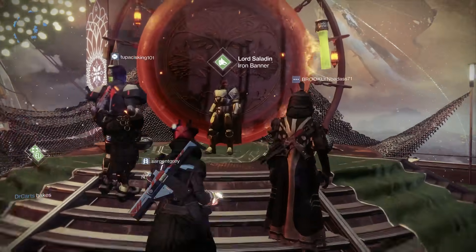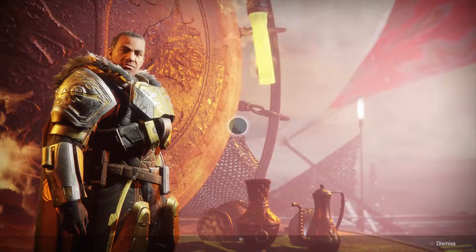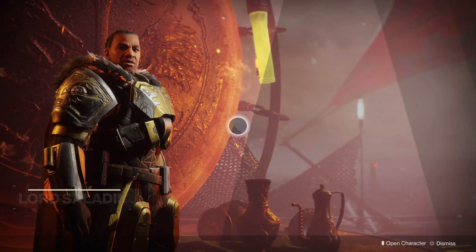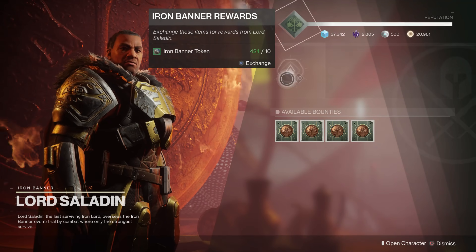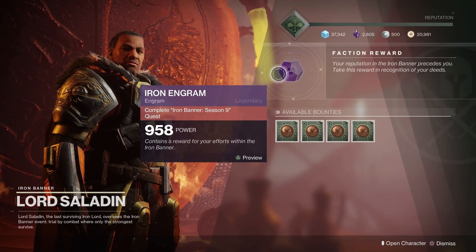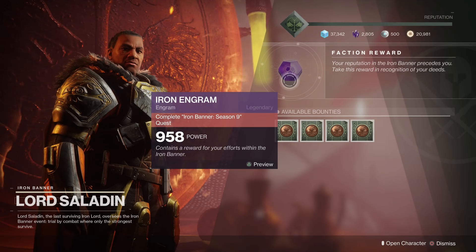Now if you have tokens and you want to go and trade them into Lord Saladin, when you see him in the tower, you can go in and you can trade in your tokens. But you can't access the rewards from that.